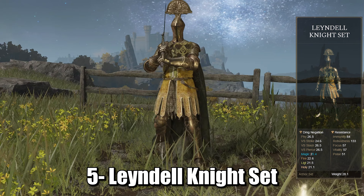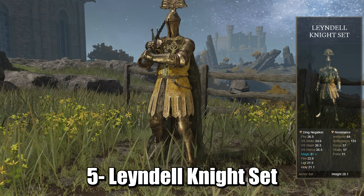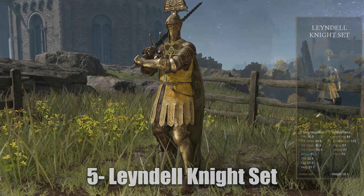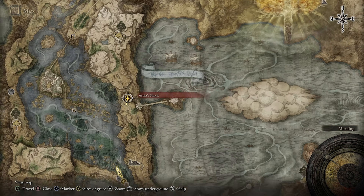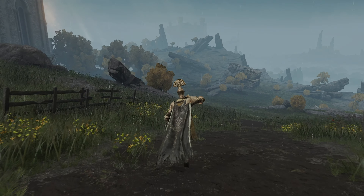It is a light armor that fits well to roleplay an evil-type character. It has decent elemental resistances and is very easy to pick up. It is located in Stillwater Cave, just southeast of Lyernia Lakeshore. Head into the cave and follow this route to get this set.